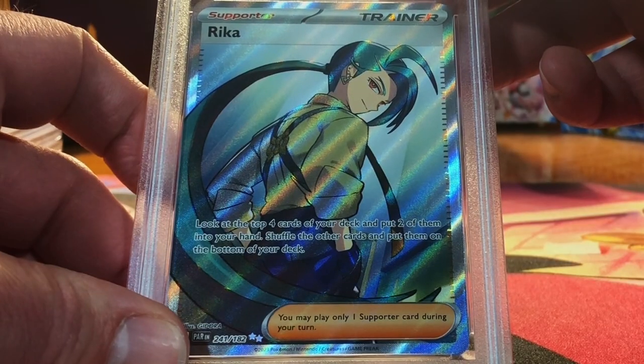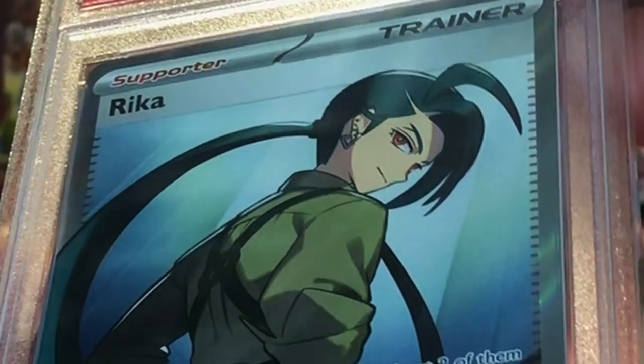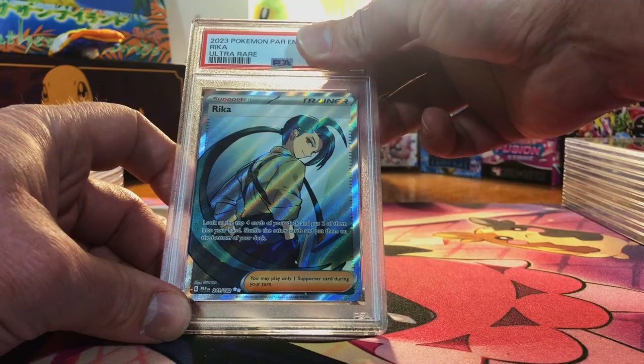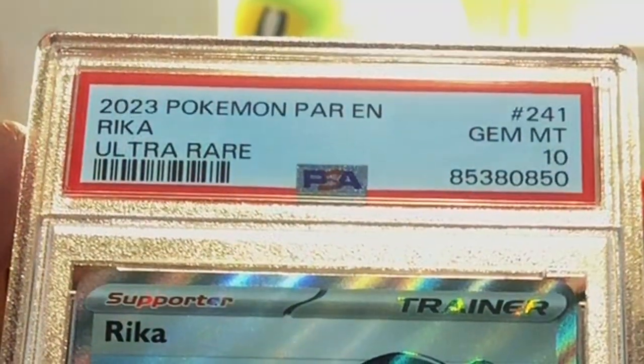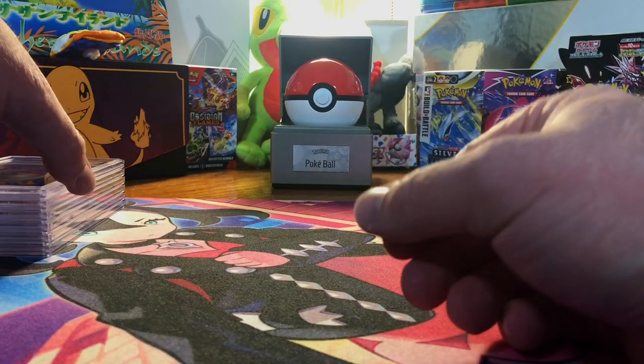Looks great — Rika Full Art. Centering is superb all around the board, no edge wear, nothing. Gem Mint 10. 5th Gem Mint 10! Send in those pack-fresh cards, people.